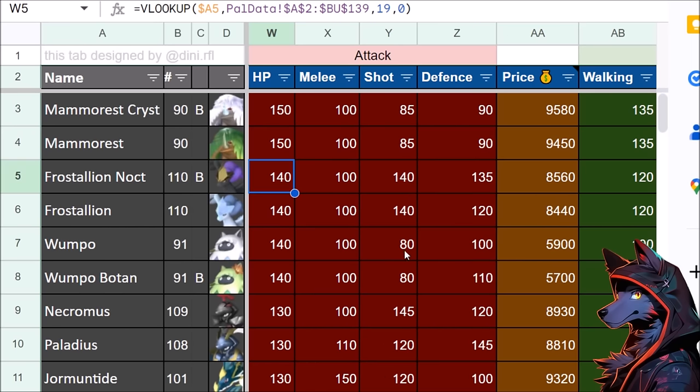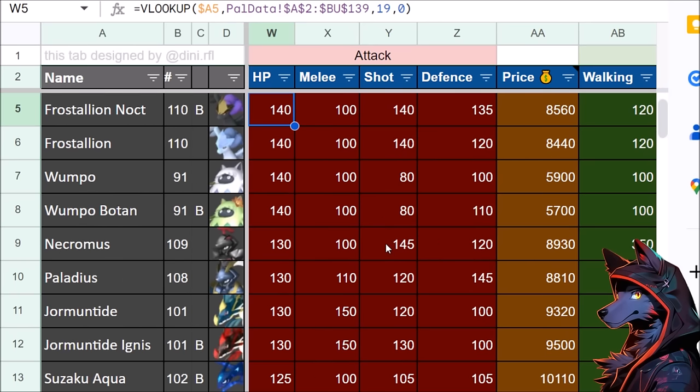Shadow Beak looks nuts — 120 hit points, 140 defense, an absolute tank with high melee and ranged damage. Some abilities interact differently with melee versus shot stats. Could explain why there's a drop-off, because some pals have a big difference between their melee and ranged stats. Knowing this is good for optimizing a moveset — you want to use more ranged and special attacks on something like Frostallion, and even Necromus and Palladius, with Palladius being the tankier one.